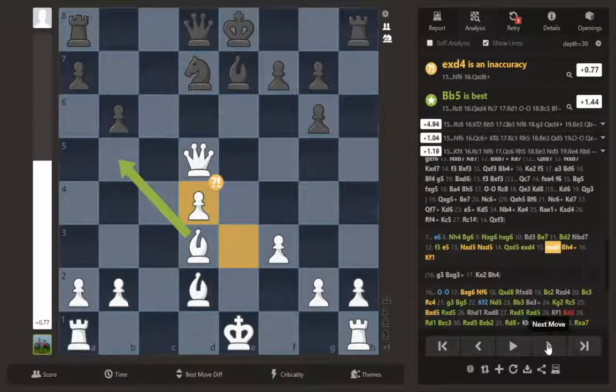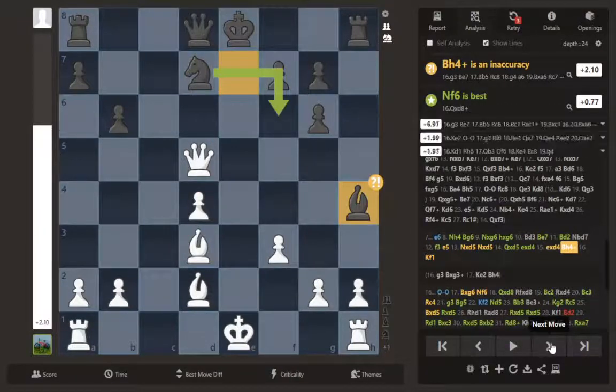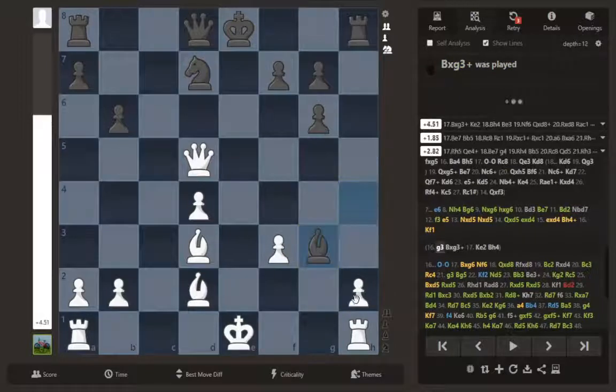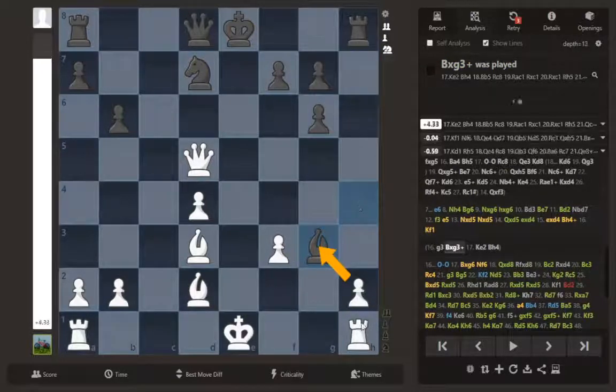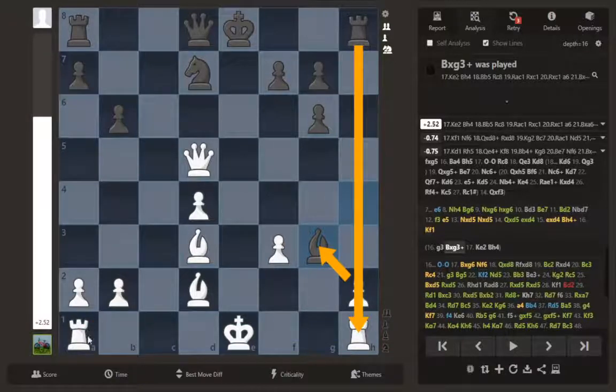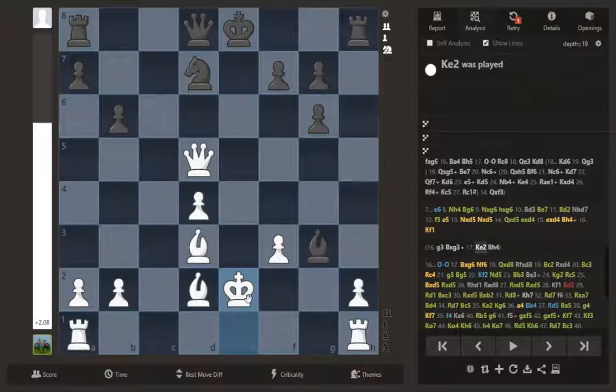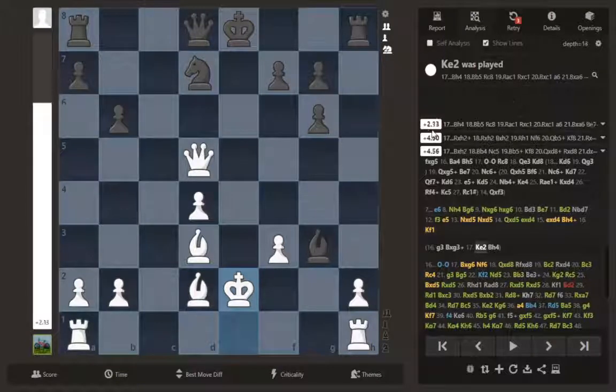I captured the pawn — a moment of weakness. Bishop h4 attacked and I moved my king. I looked and said I can't play g3 because bishop g3, I can't capture back because the rook takes me — but I'd actually just block with this bishop. The computer doesn't even recommend taking; it says to play king e2, and I actually have an advantage of almost three, even though I gave up this pawn — which is odd to me.